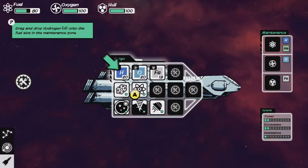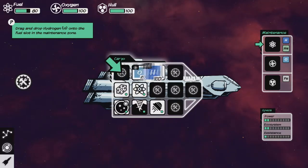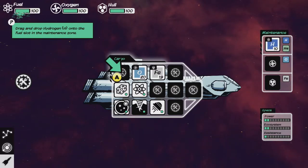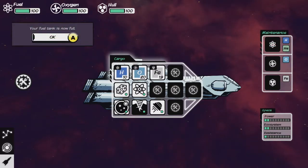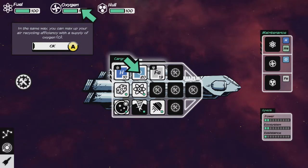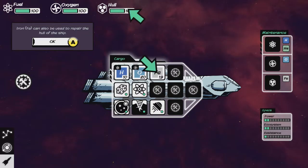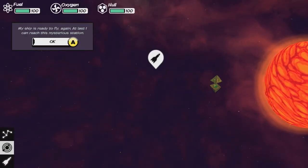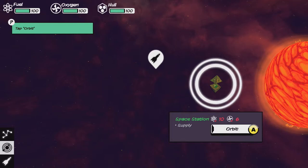Let's take some time to fill the fuel tank now. Drag and drop hydrogen onto the fuel slot in the auto maintenance cube — hold A and drag it over. Fuel tank is now full. In the same way, you can max up your air recycling efficiency with a supply of oxygen. Iron can be used to repair the hull of the ship. Easy enough. Press B to go back to the star system map. My ship is ready to fly again — at last I can reach the mysterious station.